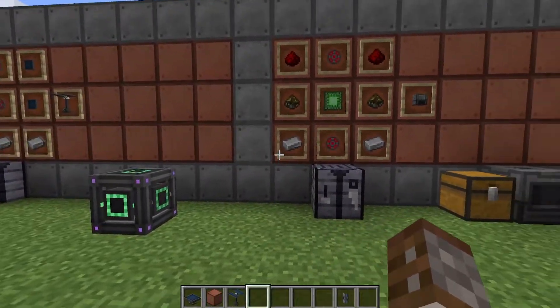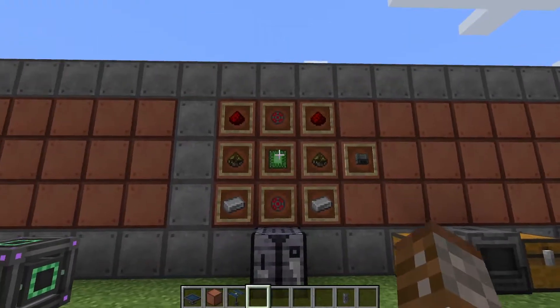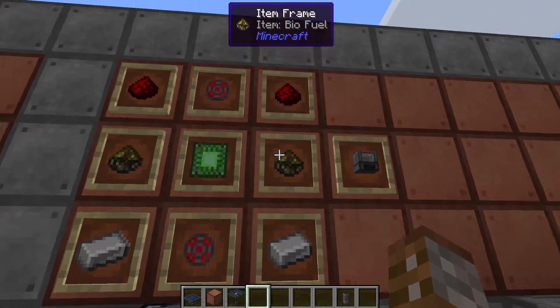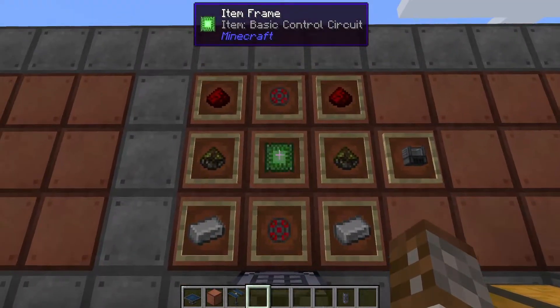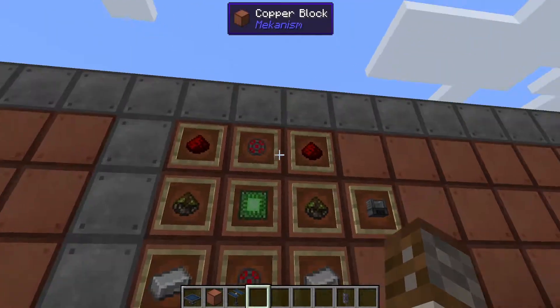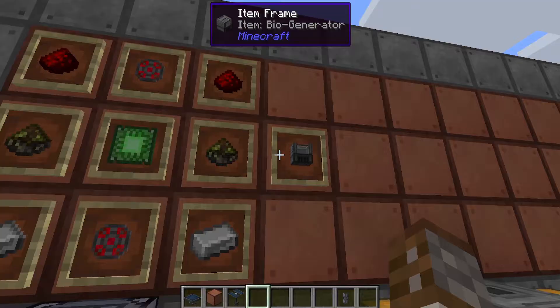Moving on from green energy, let's work our way into the bio generator. The bio generator is going to require a brand new item: biofuel. The rest of the recipe requires one basic control circuit, two infused alloys, two redstone, and two iron ingots in any crafting table, and this gives you your bio generator.